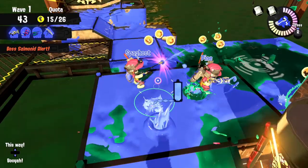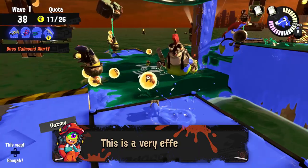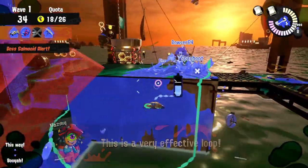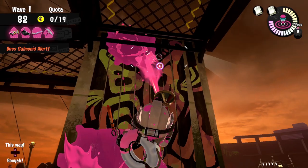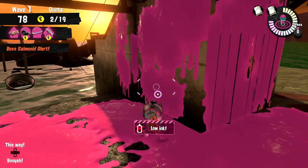Especially during High Tide it's crucial to paint the two walls between the basket and the opposite platform side so that you can jump between them to kite Salmonid hordes very effectively. The walls I don't think get much use are probably the pillars — they're still there for mobility but I don't think most players are ever under them to begin with, so they're somewhat niche.